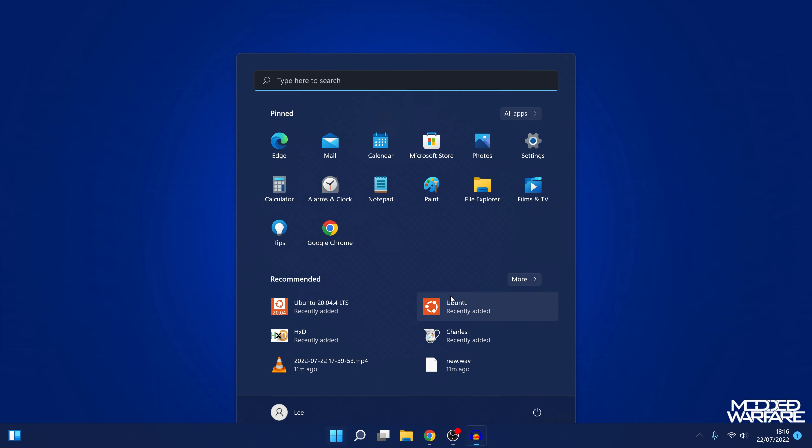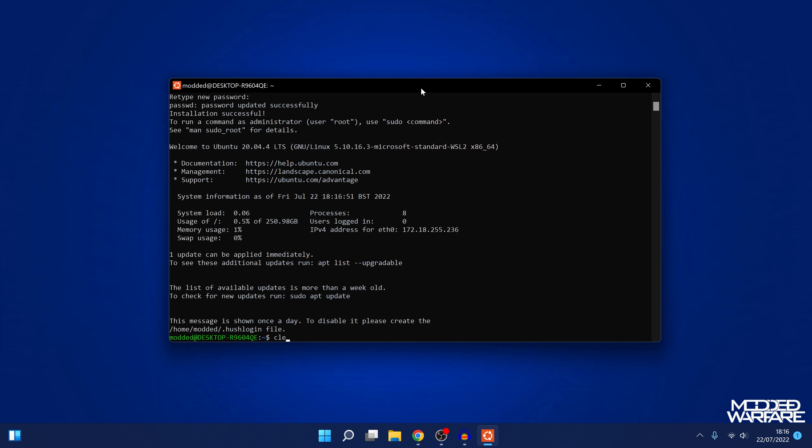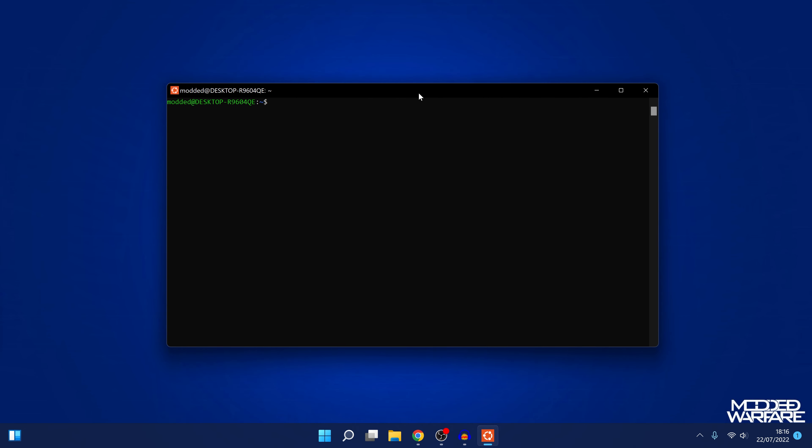Now Ubuntu is working and installing. Normally it doesn't take as long - it should just be those initial commands. Maybe Windows 11 doesn't support WSL 1 anymore. Either way, it's up and running now. Enter a Unix username and a password to get it set up. Now we have a Linux terminal running within Windows, and we can use this to build the ISO for the sandbox escape.